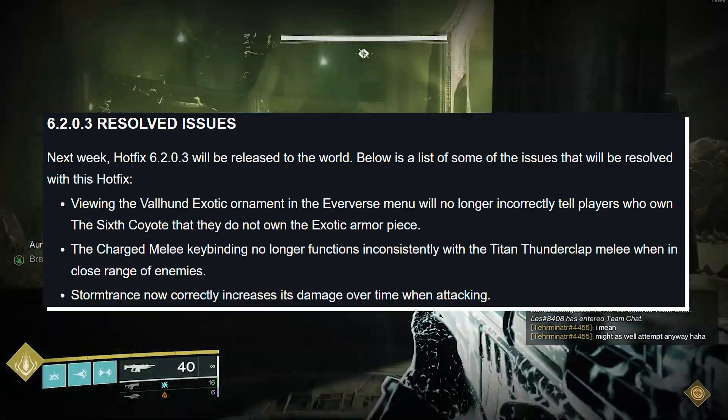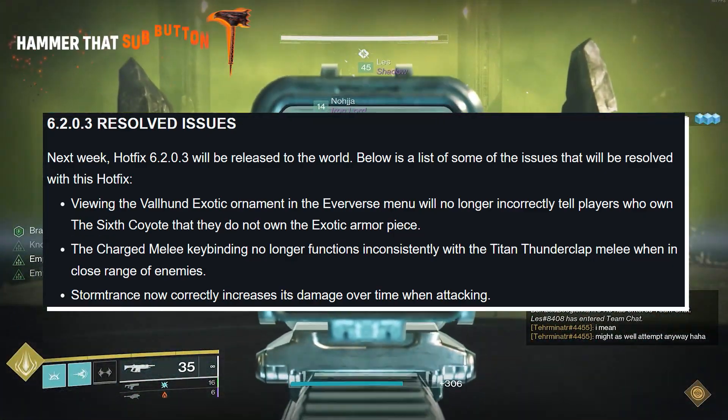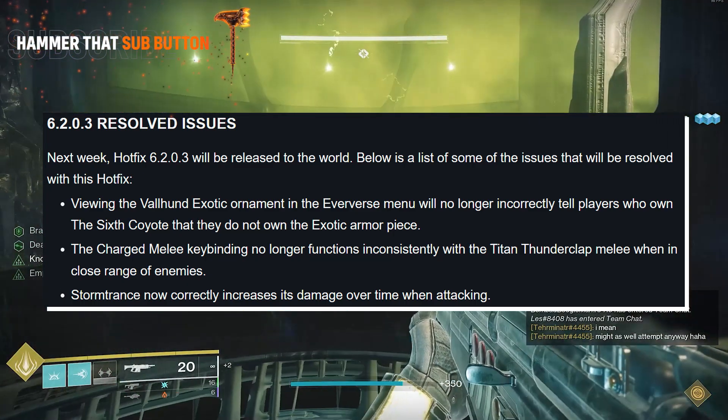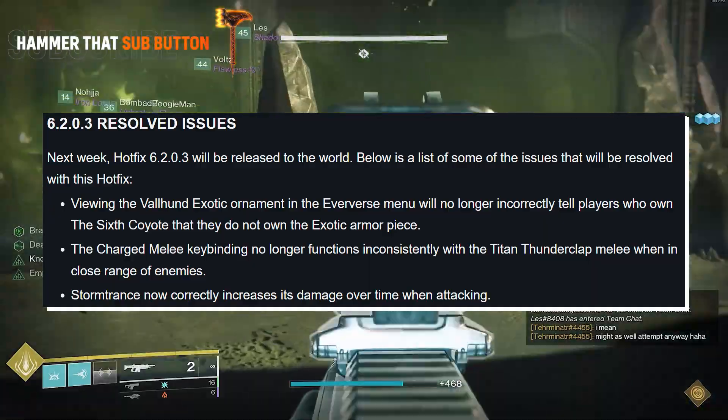Storm Trance will now correctly increase its damage over time when attacking. I actually just thought the damage was supposed to be that weak — like, that was an intentional change by Bungie. Thank God that's not the case, though, because Storm Trance has been hot garbage in Arc 3.0.